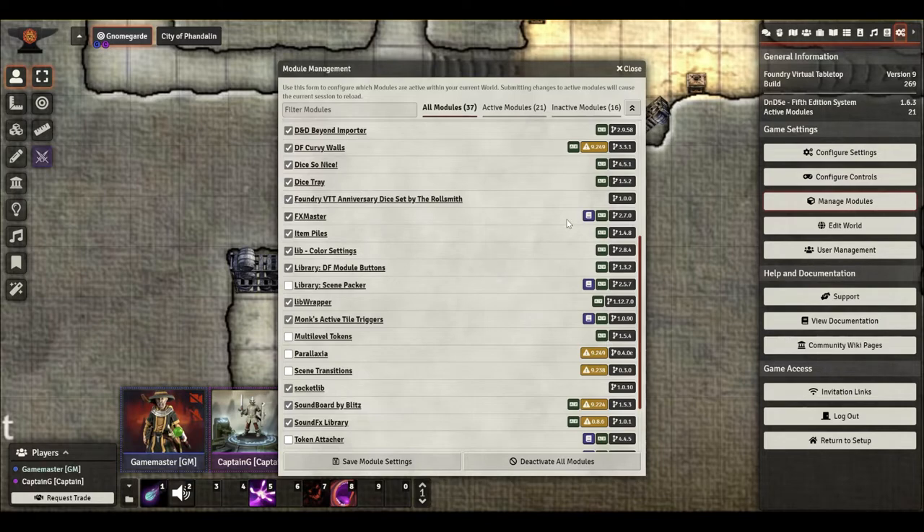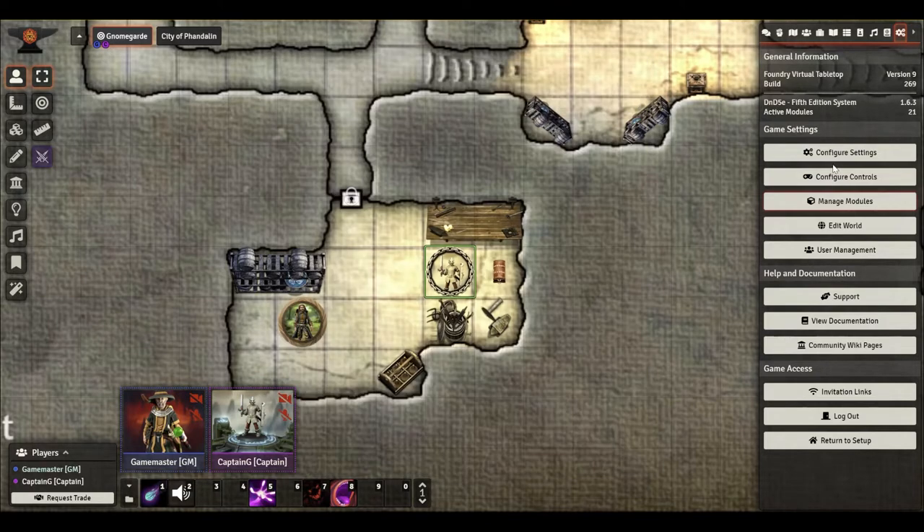You can install this just like any other module directly inside of Foundry. You go into your module setup, go to Install Module, then search for Item Piles and you'll see it. You just install it — it's very cool.